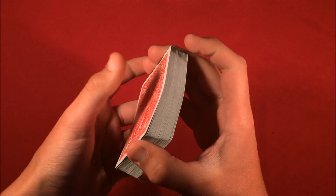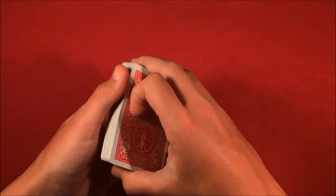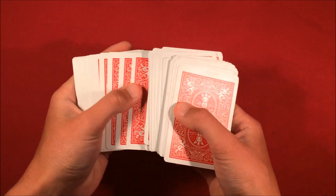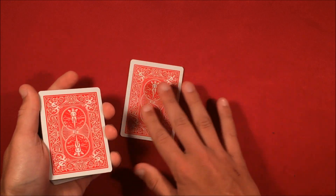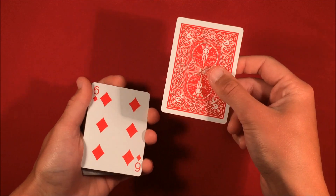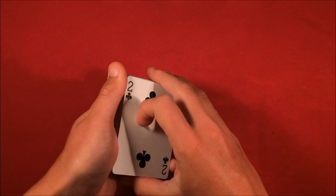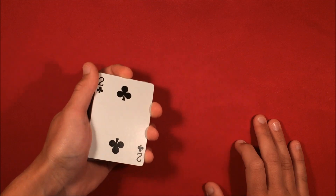You can show the spectators — say look, we can shuffle up the cards — and do a little overhand shuffle. The spectator can really pick any card they want; that's the beauty of it. It's an impromptu trick. Spread out the deck and the spectator picks whatever card they like. From here, you show them the card, then flip over the deck and take the spectator's card — in this case the Two of Clubs — and set it face up on the bottom of the deck.